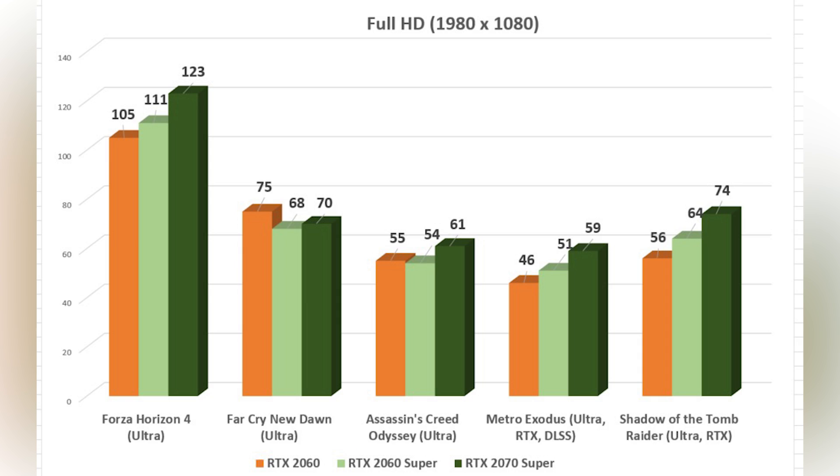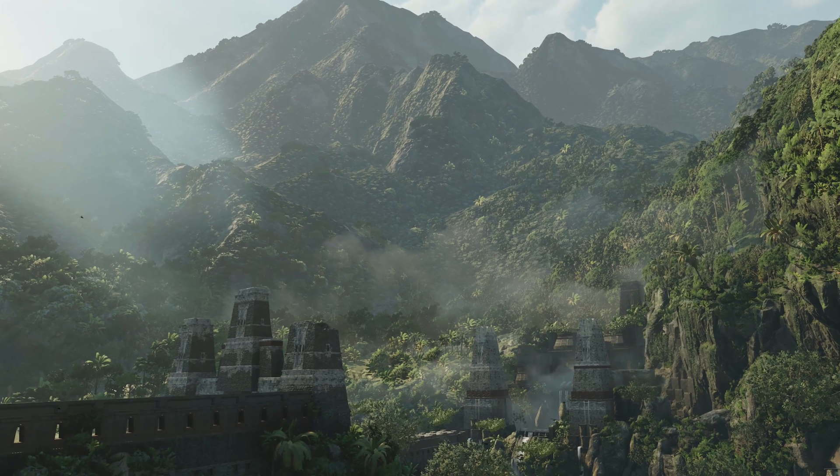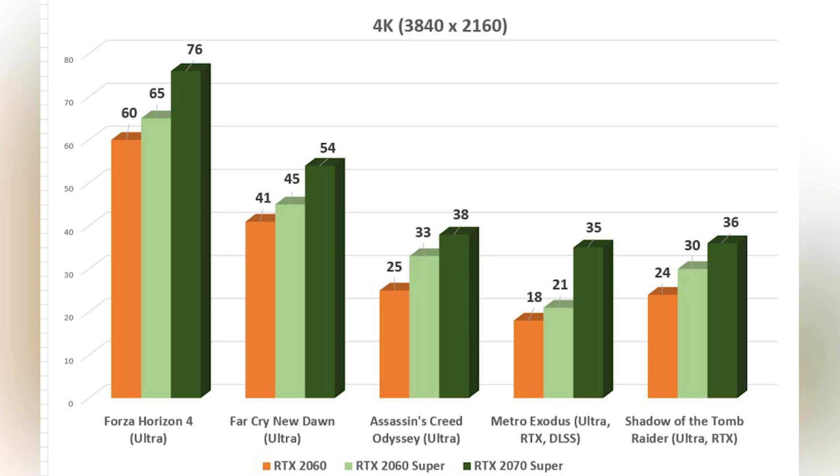In 1440p in Shadow of the Tomb Raider with the Ultra preset and RTX enabled, we see a 42 fps average from the RTX 2060, while the 2060 Super got 47 fps and the RTX 2070 Super came close to 60 fps at 57 fps on average. In 4K, the difference is again visible — the RTX 2070 Super gained distance over the other two, getting 54 fps in Far Cry New Dawn at ultra settings, while the RTX 2060 Super scored 45 fps and the RTX 2060 only reached 41 fps average.